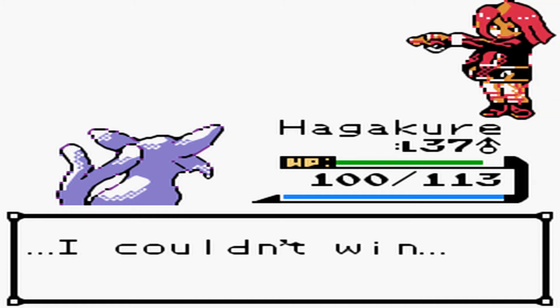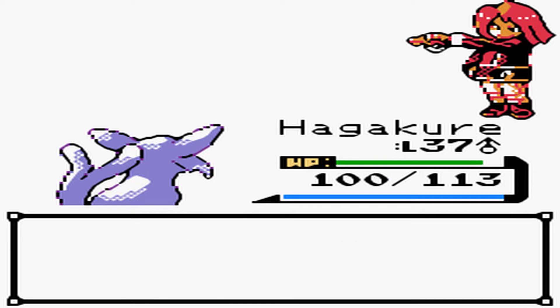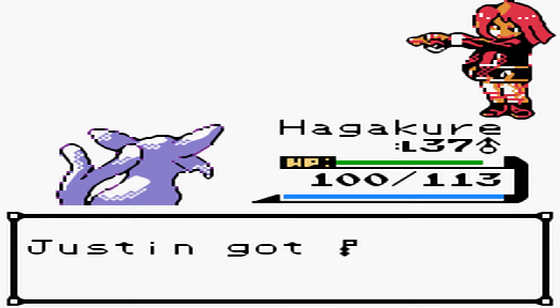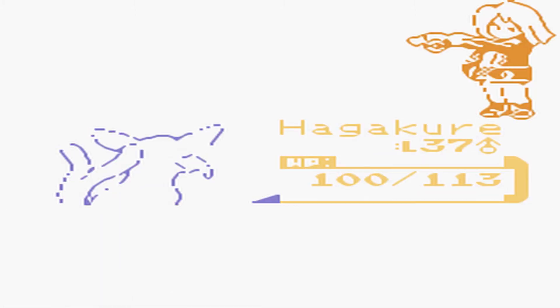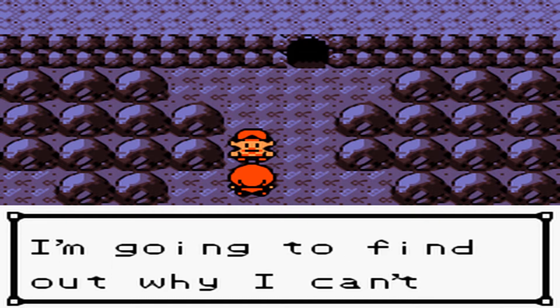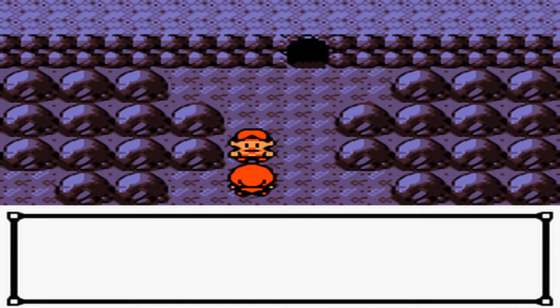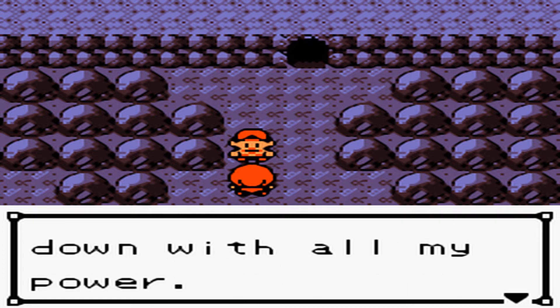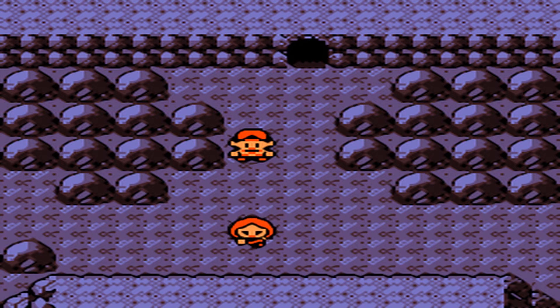'I was defeated. I couldn't win. I gave it everything I had. What you possess and what I lack — I'm beginning to understand what that Dragon Master said to me.' You're talking about me? Because I'm the Dragon Master. 'I haven't given up on becoming the greatest trainer. I'm going to find out why I can't win and become stronger. When I do, I will challenge you and beat you down with all my power.' You keep at it until then. Such a tough guy.